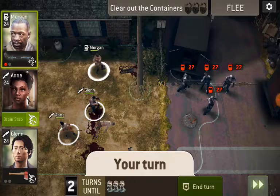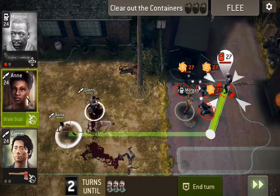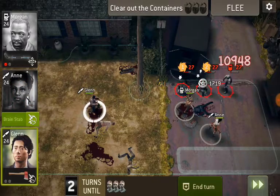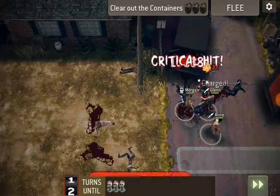Morgan's got a hockey stick, interestingly enough. My scout here, Ann, has the legendary Kingdom Spear that was part of the Carol promotion.